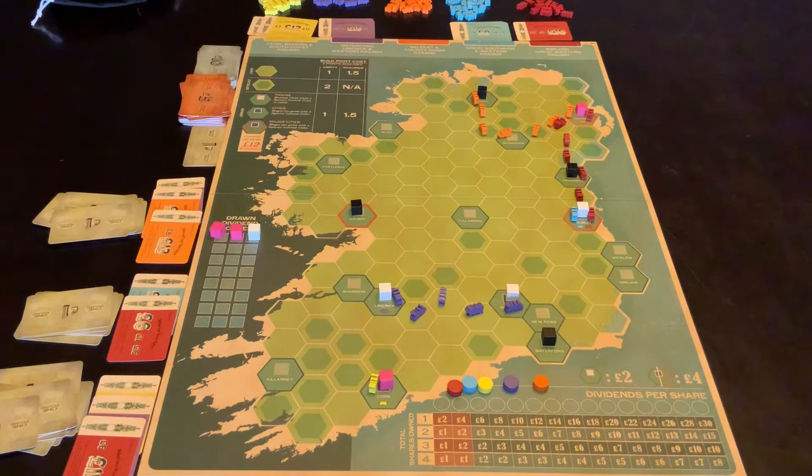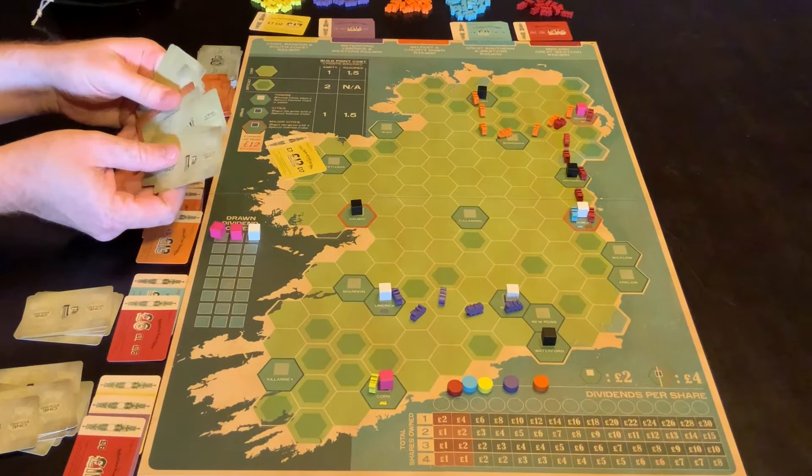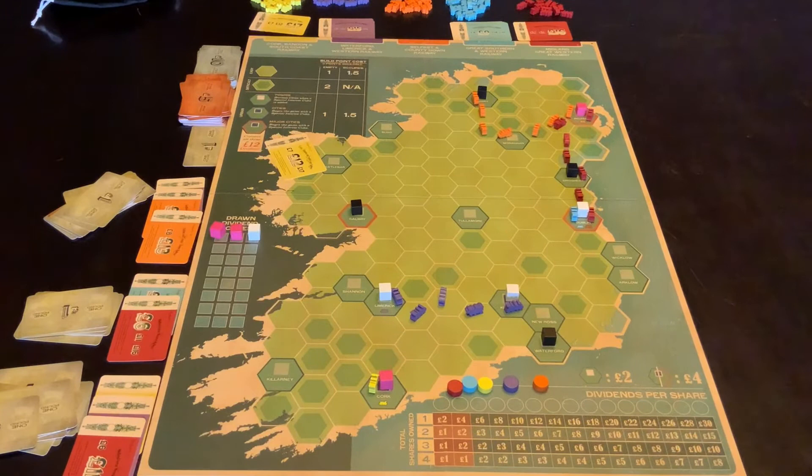The other thing that you can do on your turn is an auction. So that is — say it's this guy's turn — he can go, 'I'm going to auction yellow.' And he puts in an initial bid of 12 money. And the others go around and do the exact same auction as the beginning of the game. So whoever has bid the most would get that share.